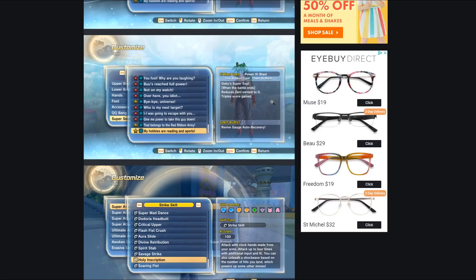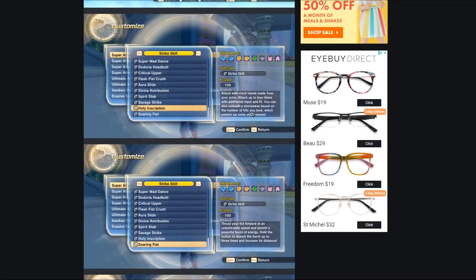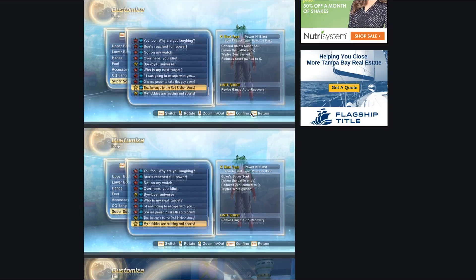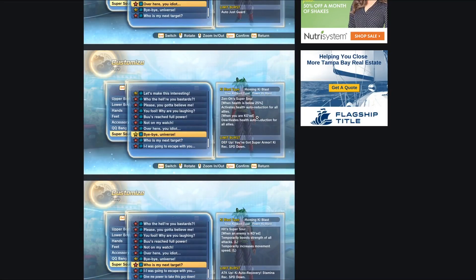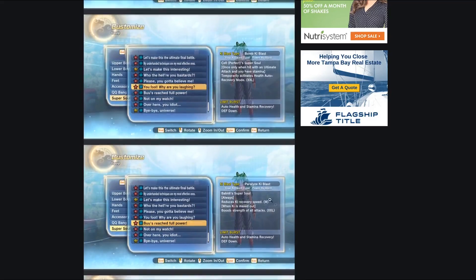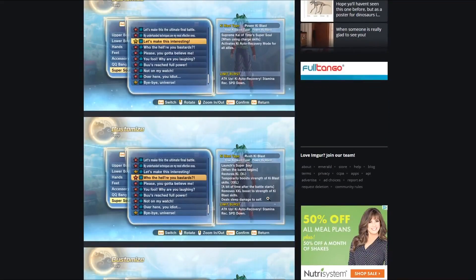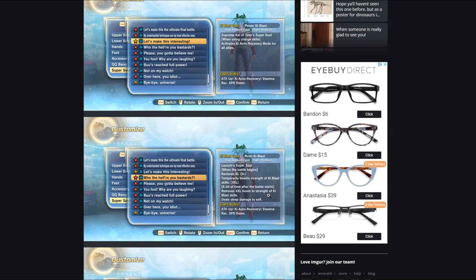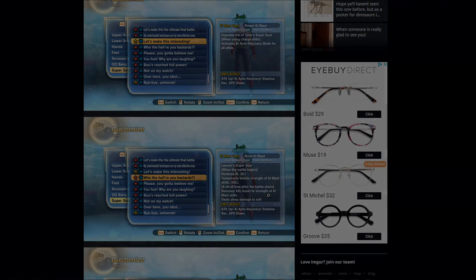That covers all 13 new super souls — everything else in the listings is already available in the regular Xenoverse 2 game. Not all of these souls are available yet; we're still relying on raids and events to unlock the rest. Some are available through the Supreme Kai of Time event going on right now, so make sure to grab those. Again, a huge shoutout to Demon Boy for sharing everything and making a full drive and file for the community. Thanks for watching, hope you enjoyed, and have a good day!